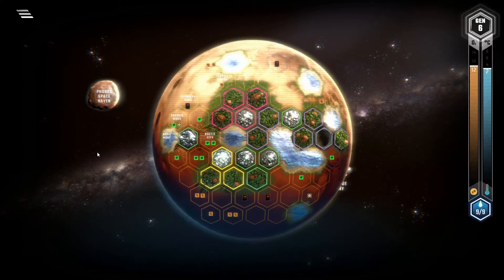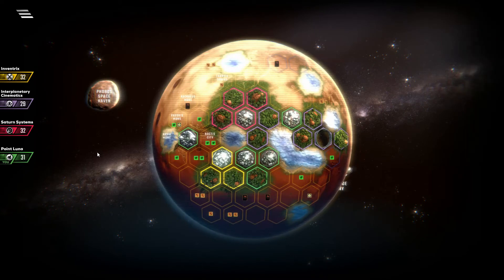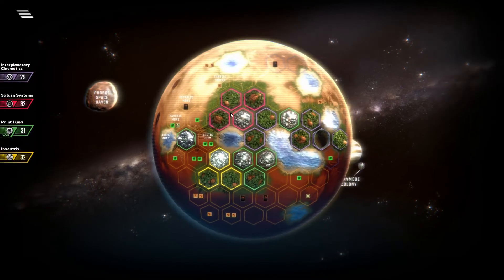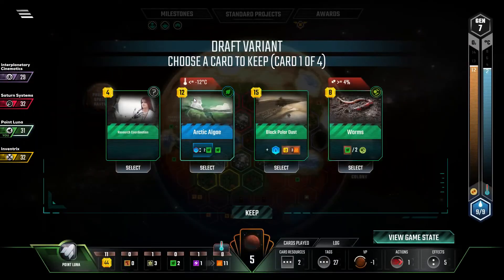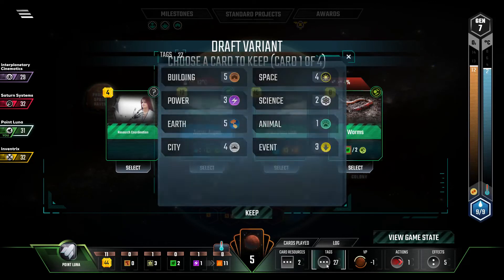Getting a lot of greenery points, but mostly due to my opponents. Worms? We don't have any microbes. It's too late for Arctic Algae. Black Polar Dust — too late. Research Coordination — this counts as just a wild card.